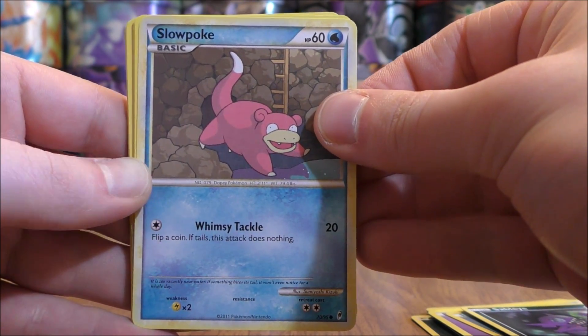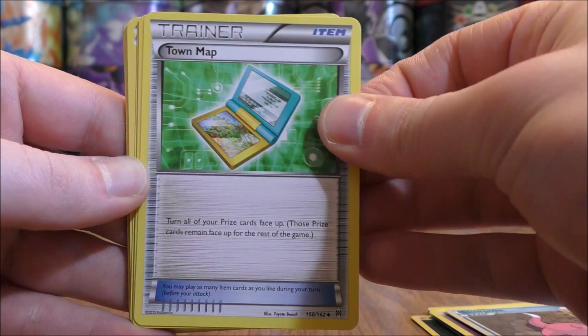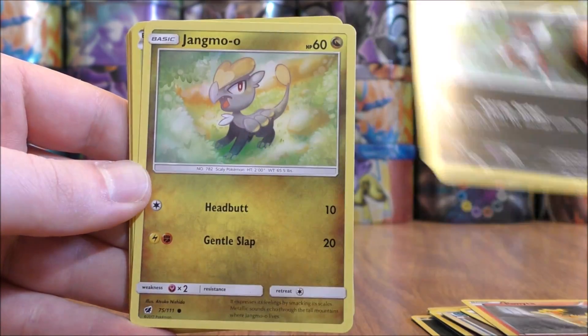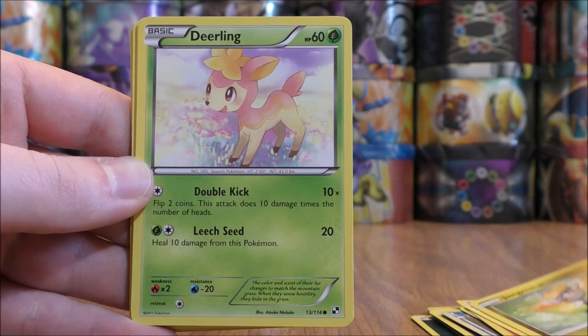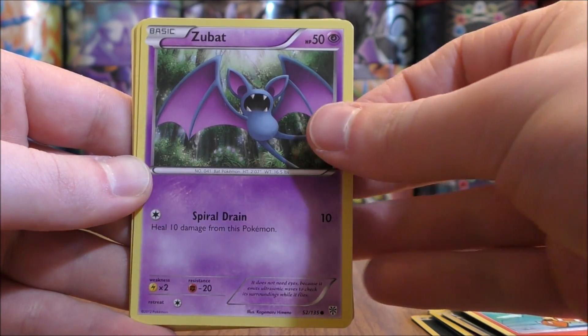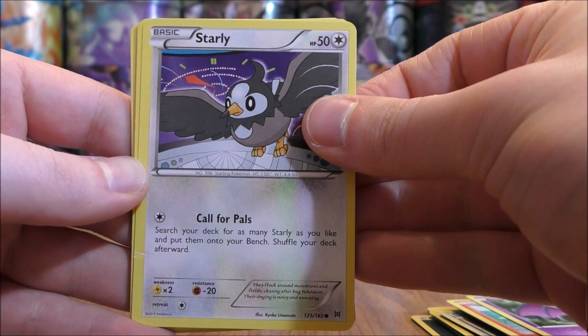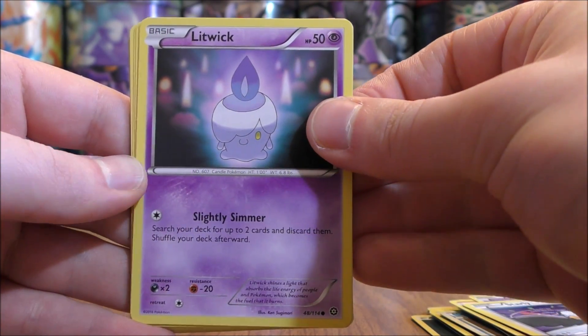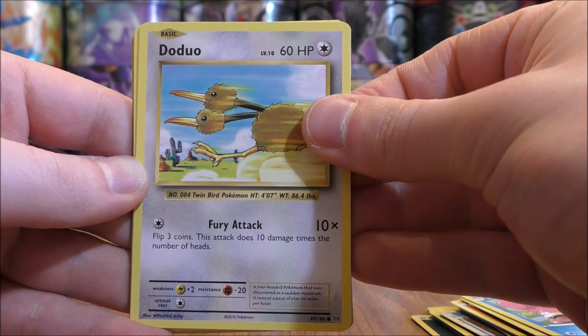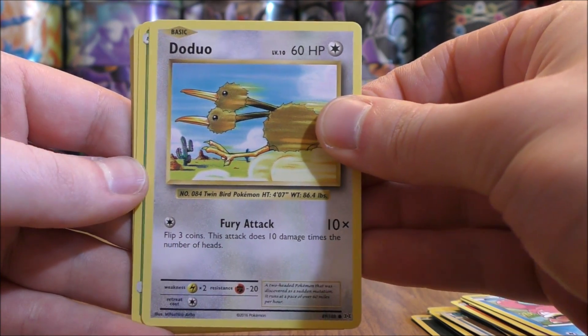Slowpoke — this is from Call of Legends. Town Map. Ponyta. Pawniard. Jangmo-o. Deerling. Growlithe. Zubat. Starly. So definitely some different sets. Litwick. Slowpoke. Doduo — at first I thought it was from the base set, but Evolutions of course here.